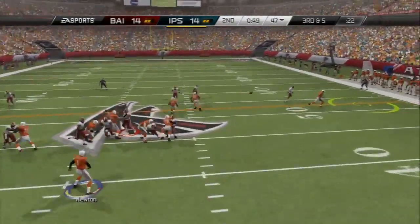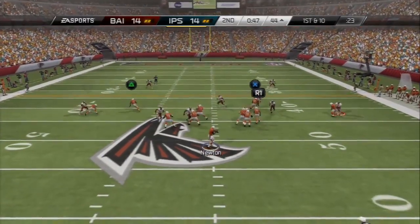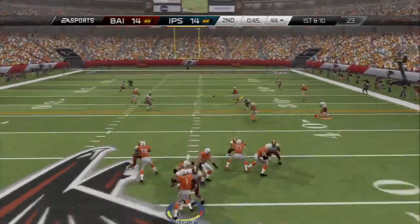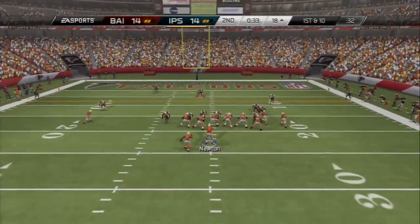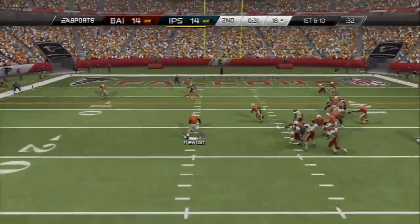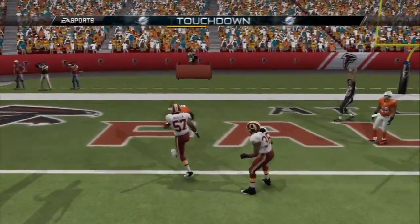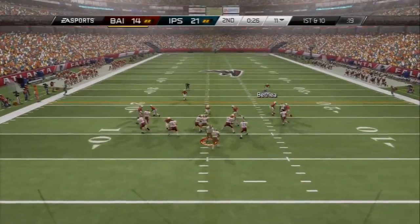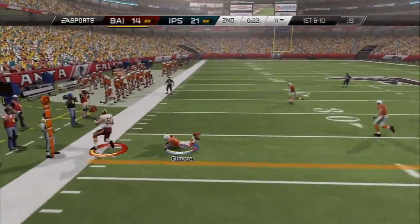The next card I really loved — he was my slot receiver for a while — is the gold Jeremy Macklin card, only a 79 overall with 91 speed and short pass chemistry. I can't really explain it but he was just a really good card, one of those that plays above his stats. You can get him for about 1,000 coins on PlayStation and 750 coins on Xbox.